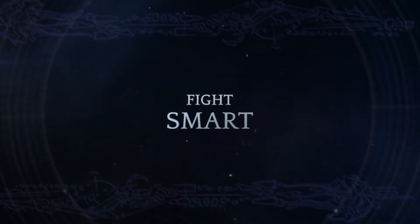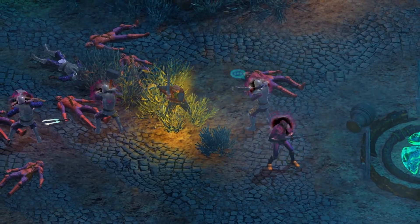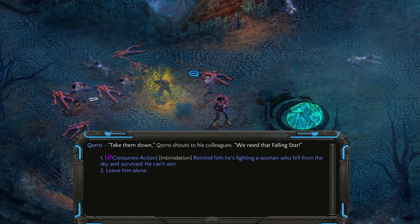Even if it's already come to violence, that doesn't mean it's kill or be killed. Mid combat, you can talk to certain enemies to try to persuade or intimidate them.